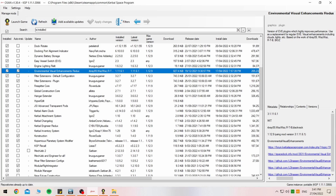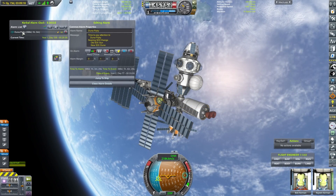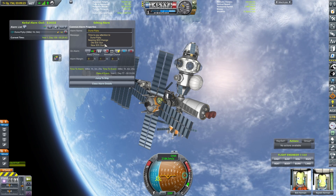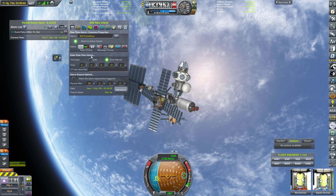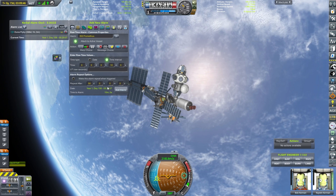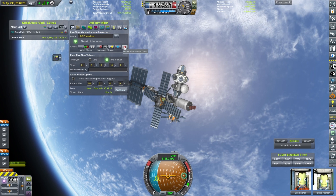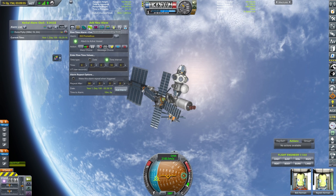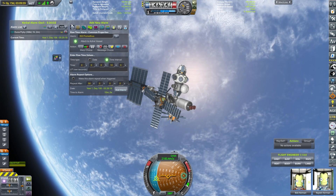Coming down a little bit further, we've got the Kerbal Alarm Clock. With USI and having to feed all the Kerbals while they're out on space stations and such, this will allow me to set an alarm. For instance, if I've got a planet base on Minmus, I'll have this alarm trigger a week prior before my Kerbal starts starving, given that it's going to take me roughly a week to get a rocket to that planet and resupply that mission.